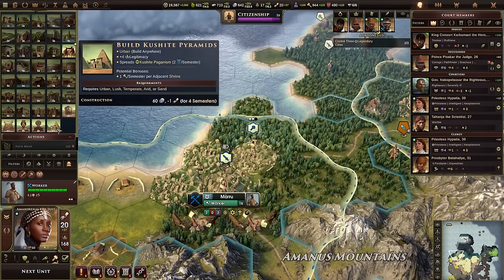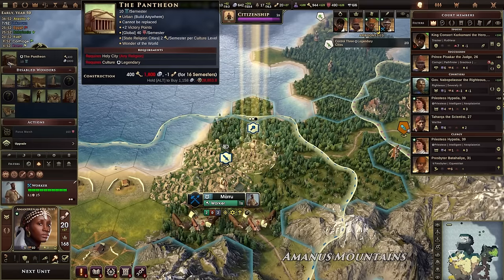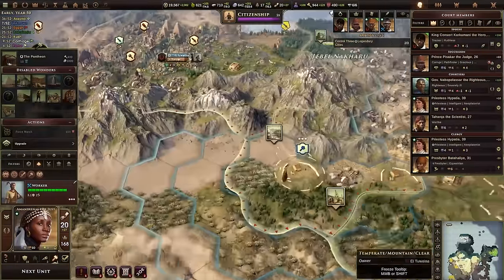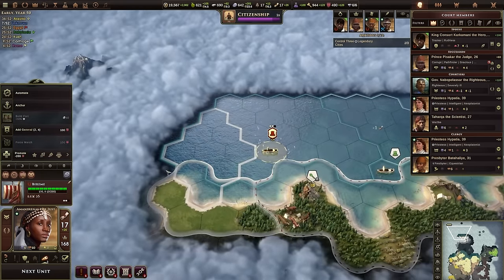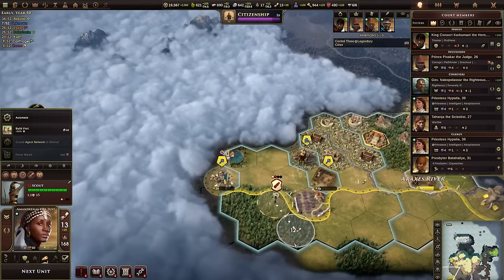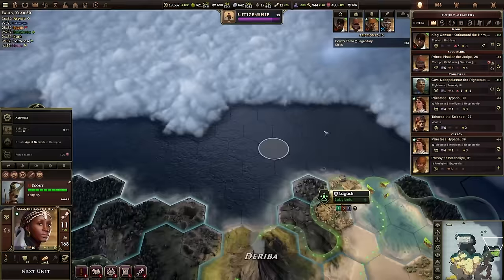Let's get started with a Kushite pyramid. We are getting closer to being able to build a pantheon, so maybe if I hold for a turn or two it'll be better. I have things I need to spend my orders on like exploration — you get credit points for being a good leader by exploring and revealing tiles, so it's worth moving scouts into unknown territory.